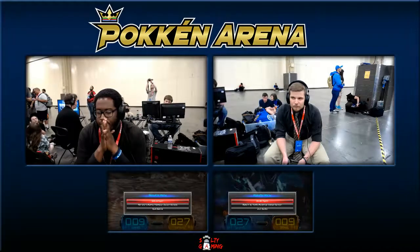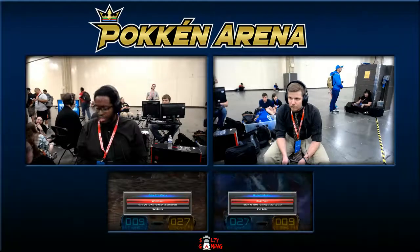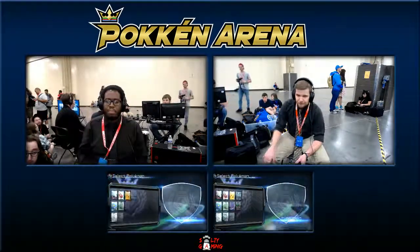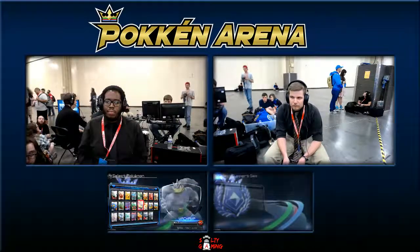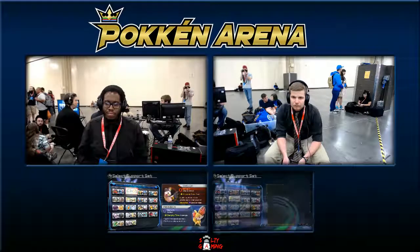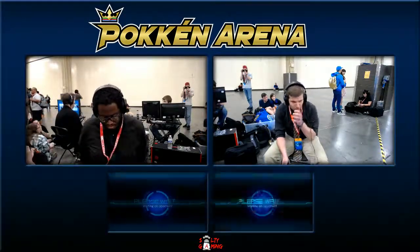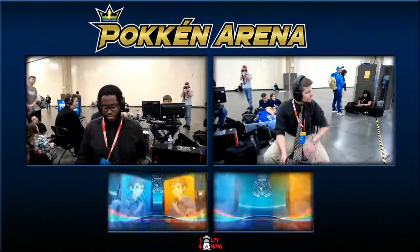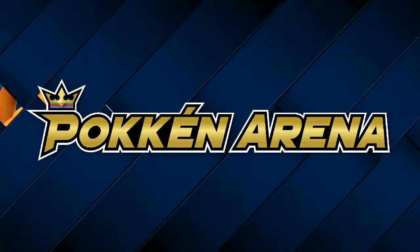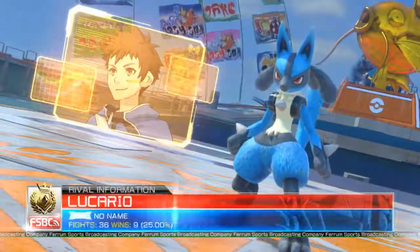It looked like he wasn't ready, and then there were just so many missed punishes — the missed Hydro Pumps, the missed Shell Spins. Definitely needs to use Shell Spin in the right moments. There's a lot of bread-and-butter punishes that you're just supposed to do every time. Oh, he's going to Lucario — that's a good choice. Go back to your tried and true. He definitely knows the matchup with his old main. Level 2 CPU represent. He's been practicing all his main characters prior to this tournament. This is definitely the character he's most comfortable with — Lucario.